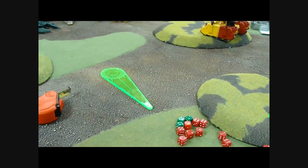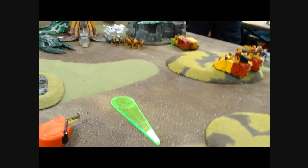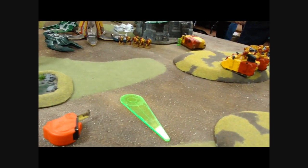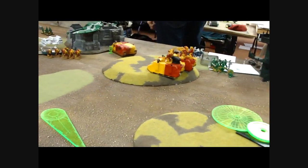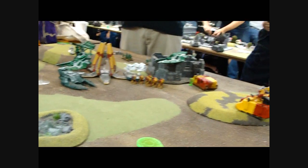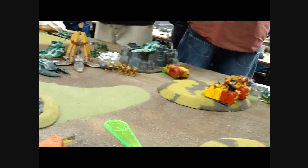Hey guys, Sharon here. It is the bottom of turn four. On his turn three, he managed to wipe out the Librarian and all the Terminators, which is pretty bad. He also got the Typhoon Missile Launcher — he killed one Landspeeder and got the Typhoon Missile Launcher off the other, so it just has a heavy flamer. I've been pinging at his tanks, but I haven't been able to kill them. Khan and the boys got a little bit closer; hopefully they'll be able to make it over to the objective next turn. My Marines moved up and killed off the Rangers. The Speeder moved up and killed all but one of the Fire Dragons. However, there's still two squads of six in the back, which are going to be a problem. Right now I own an objective and contest one, but I don't know how well this is going to work. He's just getting back in his vehicles and rolling out.